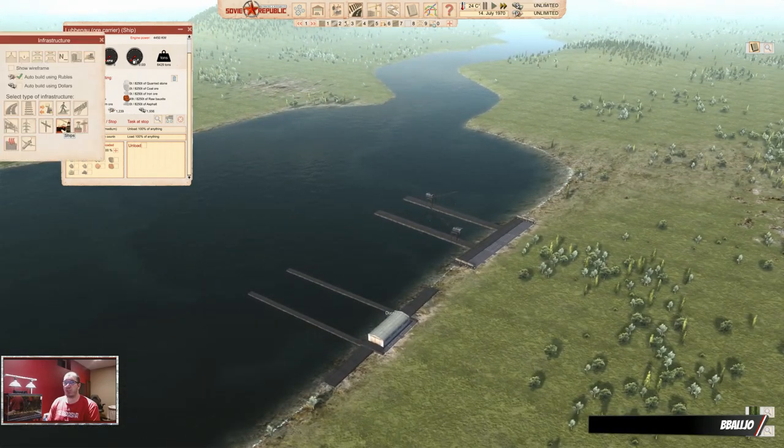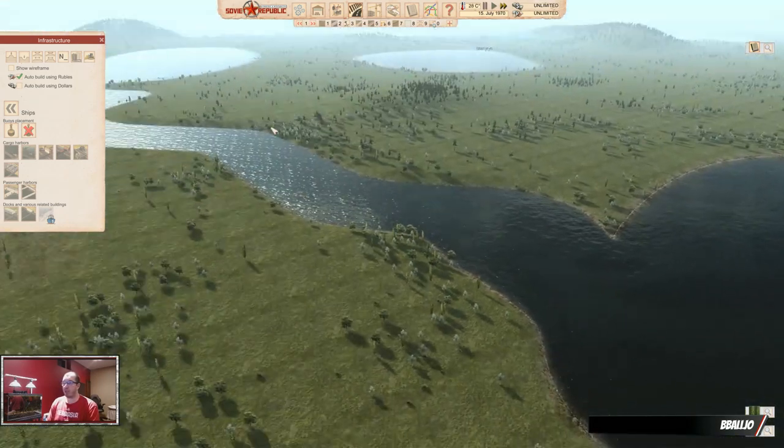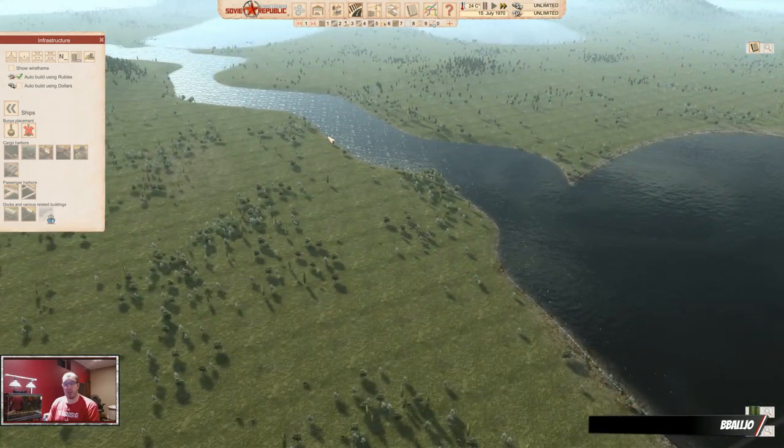There are a couple more things with ships. You can place buoys — they work like waypoints — along with the different harbor types we already talked about. I hope you guys learned something today. If you did, like and subscribe. If you didn't, let me know what else you want me to cover. I'll see you again next time. Bye.